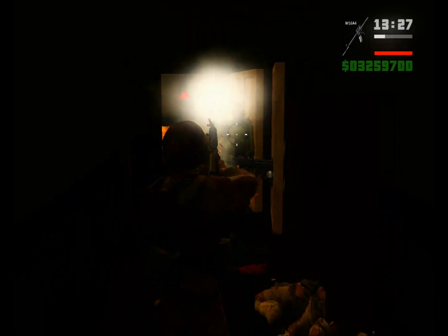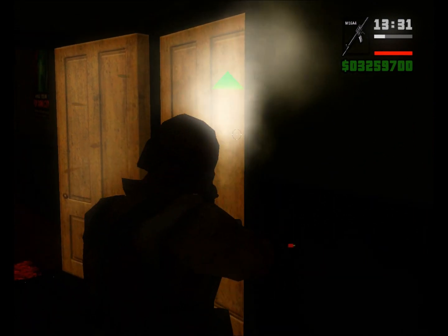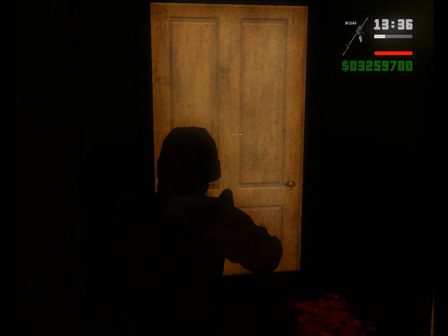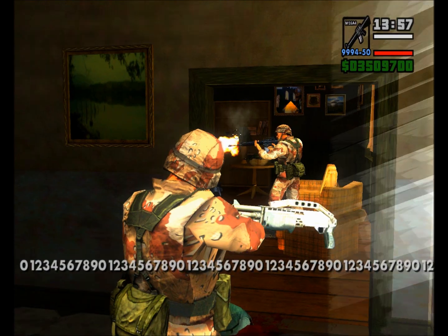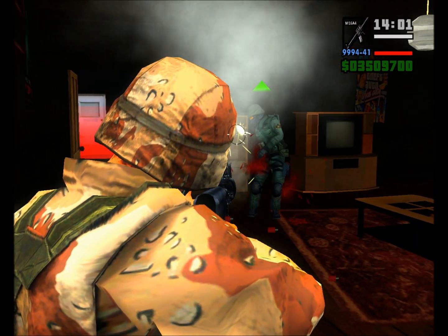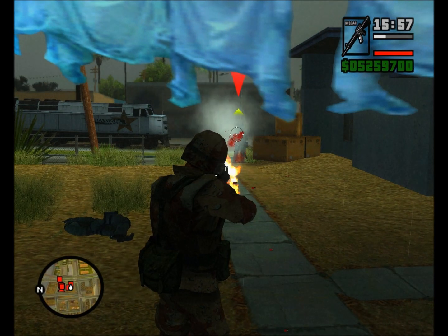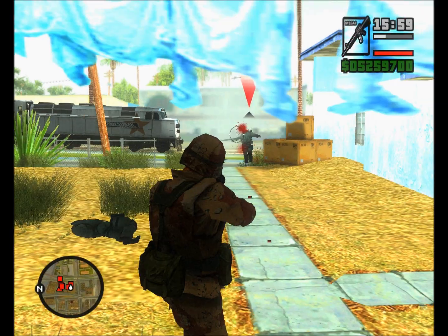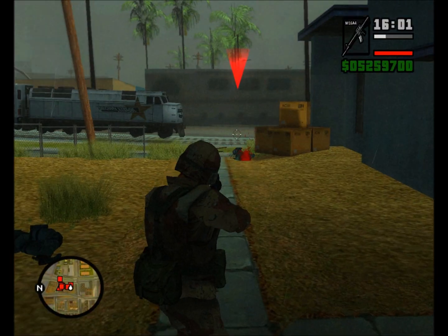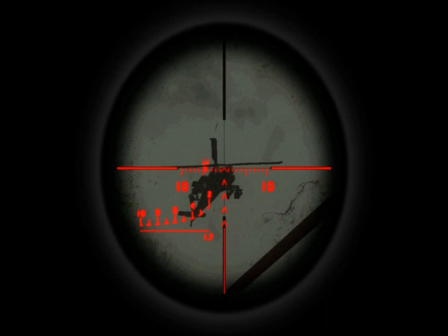Go inside the suspicious building and find the stolen money — be careful too. Now get out of the building and make some war, because there will be a lot of enemy soldiers, tanks, and a helicopter too.